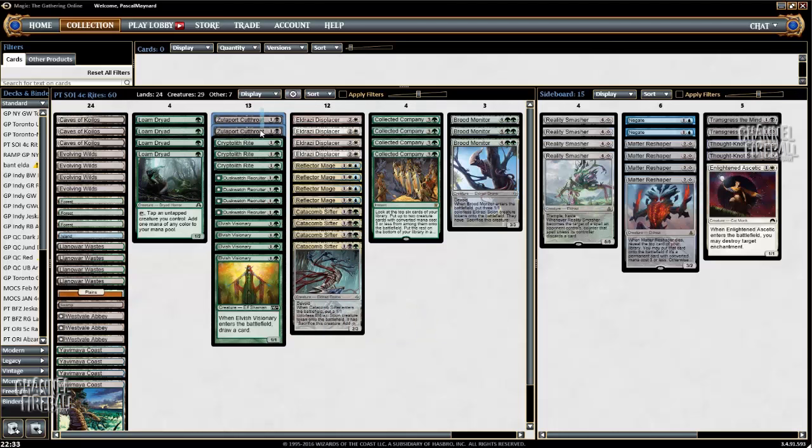That's the reason we only played 2 Cutthroats — if you have a Sifter in play you can scry and find the Cutthroat. If you have enough mana, you can also blink your Elvish Visionary or activate Recruiter, play Cutthroat, and kill them instantly the same turn. Often you won't have enough mana so you'll have to wait a turn, but it's usually fine because Brood Monitor provides 3 free blockers, so you usually have the time to get another draw step.